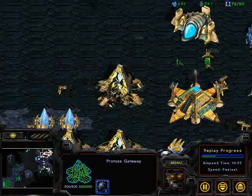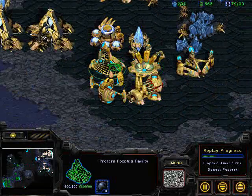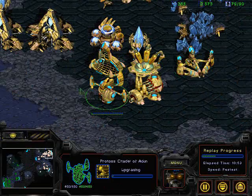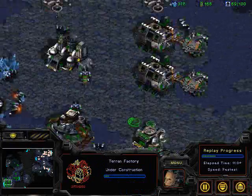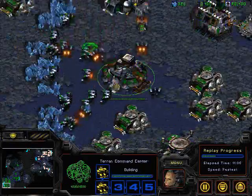Yun is rebuilding his Nexus at the natural expansion as he ought to. Looks like Zealot Leg Speed research is done, which he really needs facing so many tanks. If Master continues to produce tanks, this is going to be a tough situation for Protoss to manage.